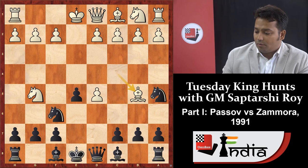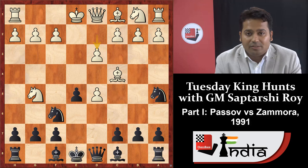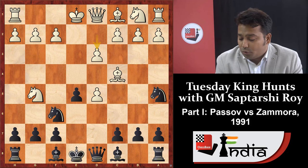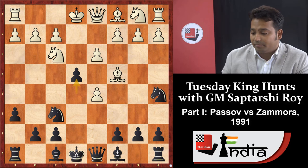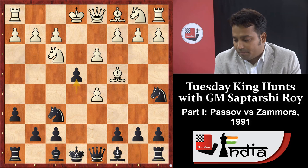Now when opponent plays d3, look at this position — black has already sacrificed one pawn and should not capture knight into d5 immediately, because we know knight into f7 may work here also. Black played h6, knight f3, and e4. The move e4 is very interesting in this position.